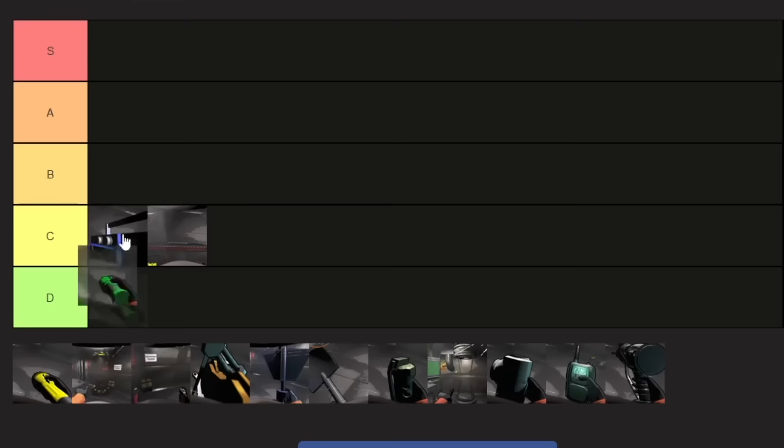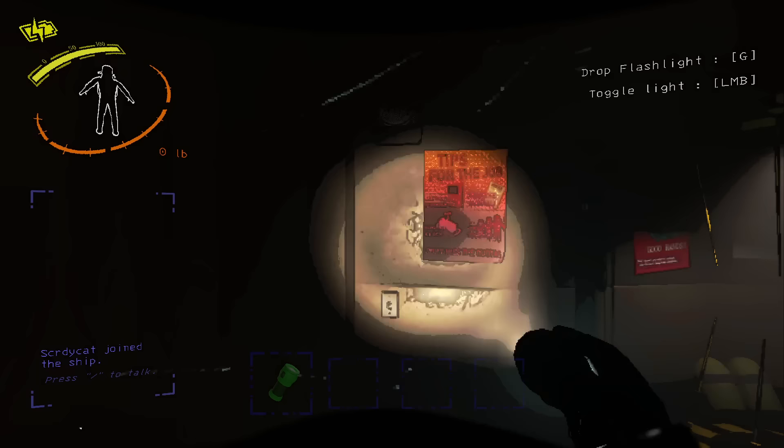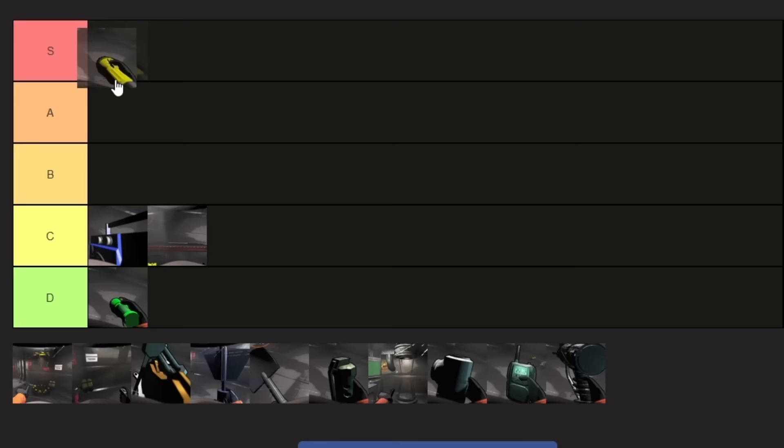I'll talk about the flashlights now. The normal flashlight is really not worth the money. It's only got a two-minute duration, which is half of the pro counterpart, and you just get barely any light with it. If you're going to get a flashlight, you may as well go for the pro flashlight unless you literally just don't have the money for it. So I'm putting the regular flashlight in D — just get the pro flashlight.